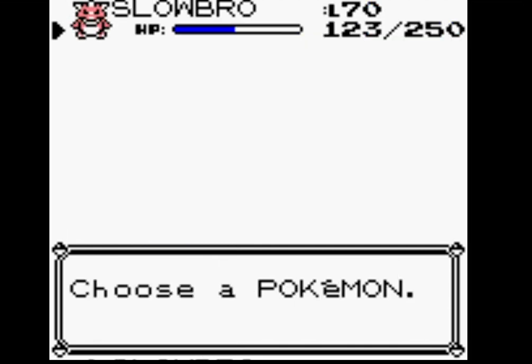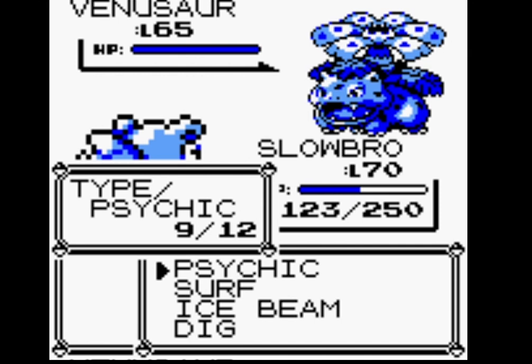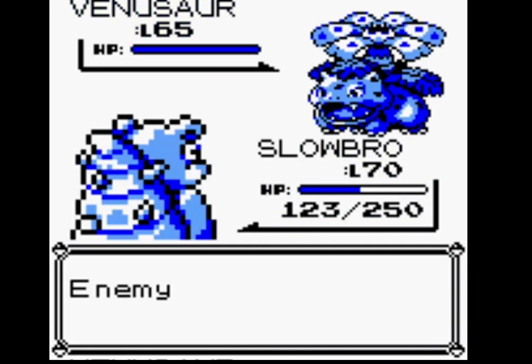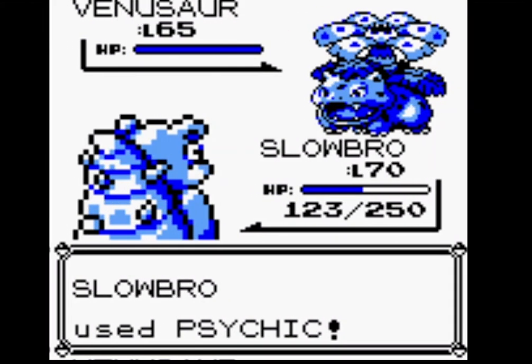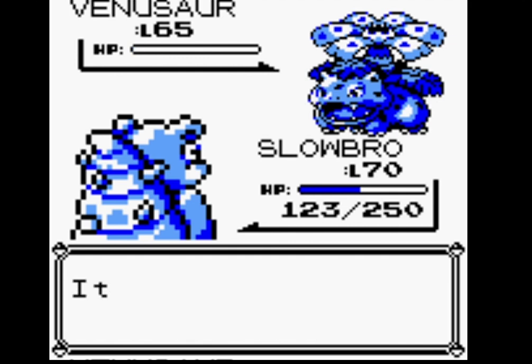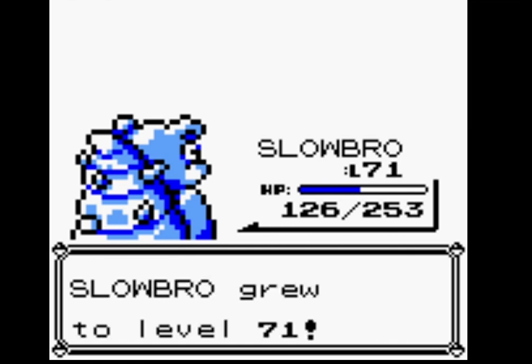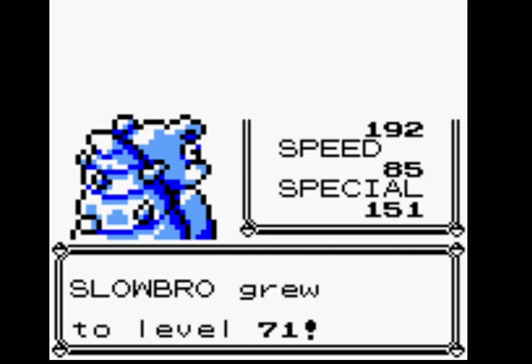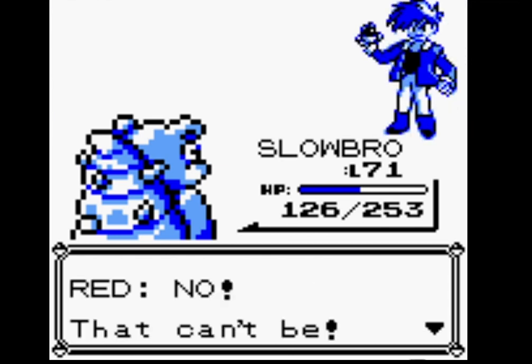What do we go for here? Psychic — we are part Psychic, so it will get a type boost. I think Ice Beam could freeze, but it's definitely better to go for Psychic. It's going for Solar Beam — and I'm not going to survive Solar Beam at this much health. Psychic — it's a one shot! Psychic is a very powerful move. Slowbro is very powerful with special, and it does get a little boost being same type.